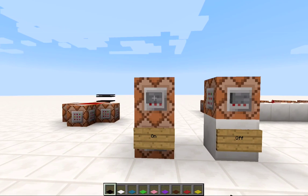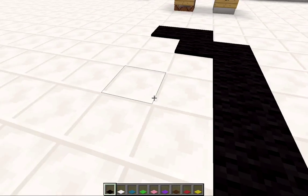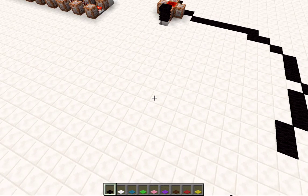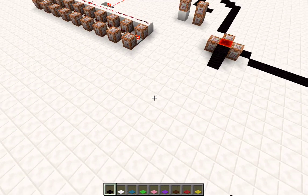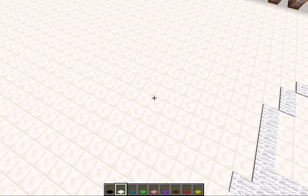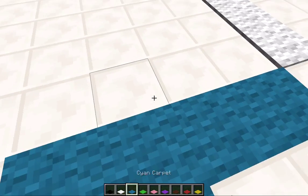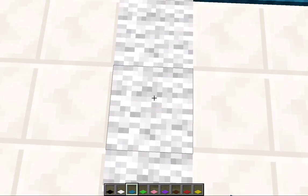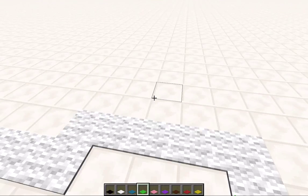Everywhere I go I have a black carpet being placed — it even works in the air. In the hotbar you can see I have all these other colored carpets, so let's switch to the white one and now white is being placed. I've kind of made a little paint program thing you can draw with. Notice I can't overlap, so that's good. If I wanted this to be blue I could destroy it and now it's blue.